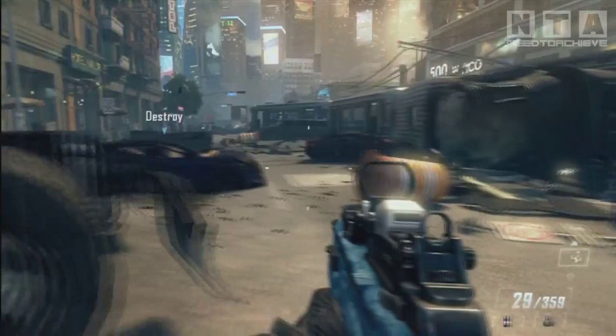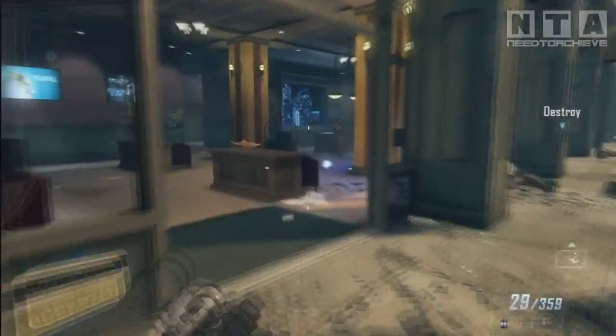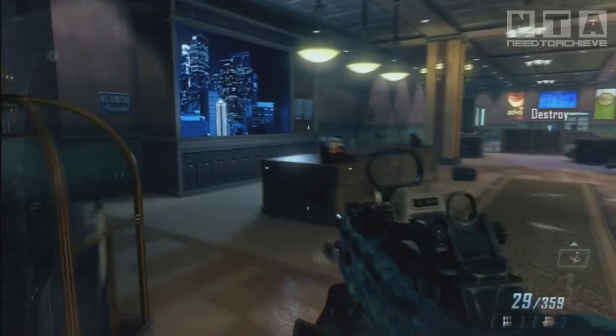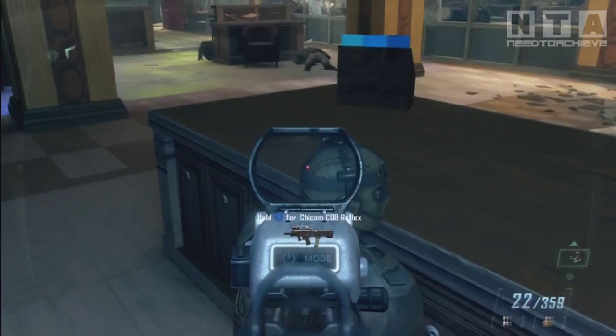Intel number 2 isn't long after intel number 1. Just make your way into this building after using your drones to take out 8 people. Intel 2 is here on the desk — not where the guy's head is, but on the desk.